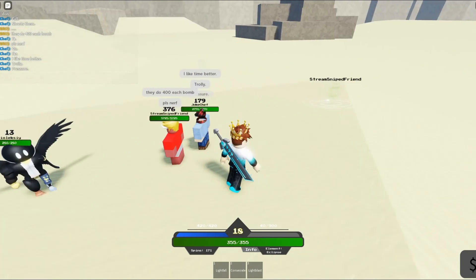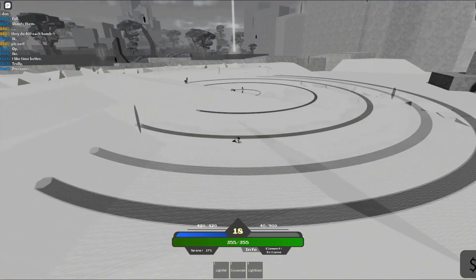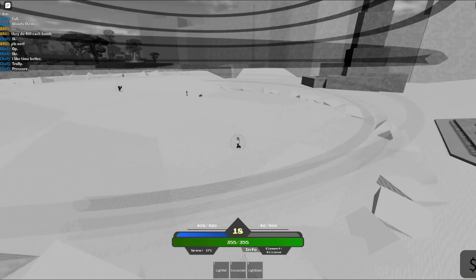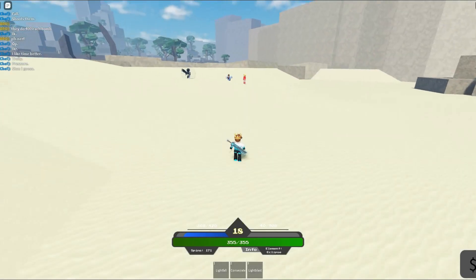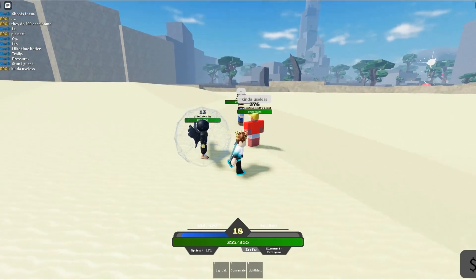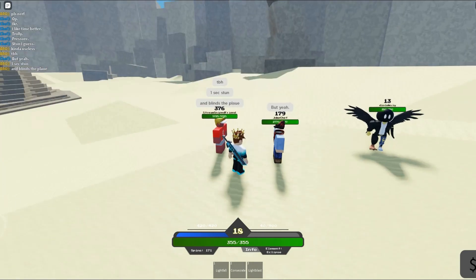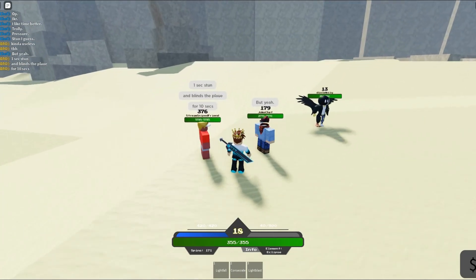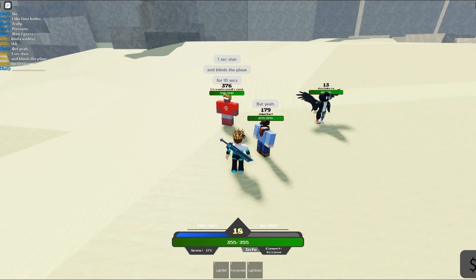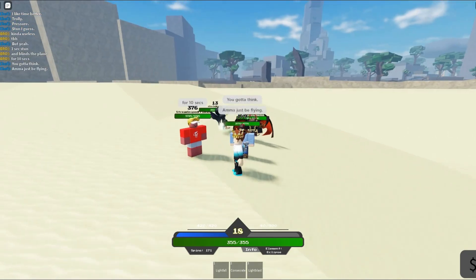He likes Time better than Gravity. There's a passive: if hit, there's a small chance to get times two defense. Let me test this - I'll just shoot him real quick. There you go, weird. Now he has times two defense and it kind of stunned us for like 0.5 seconds. The ultimate is still being made, so I'll showcase it when that comes out.